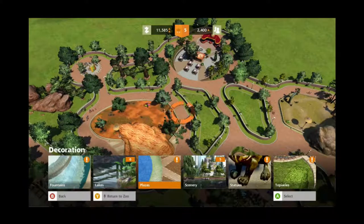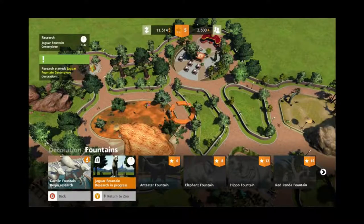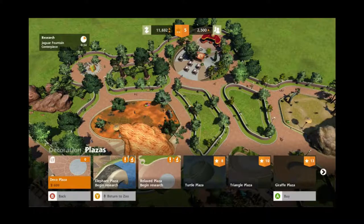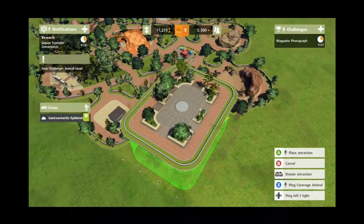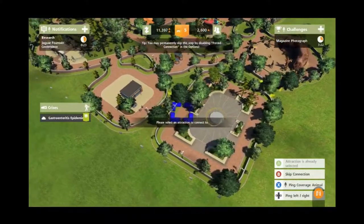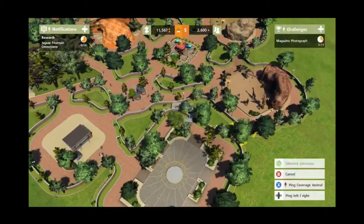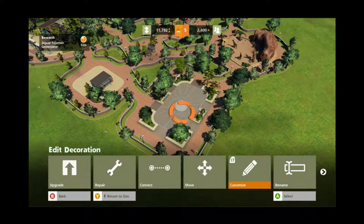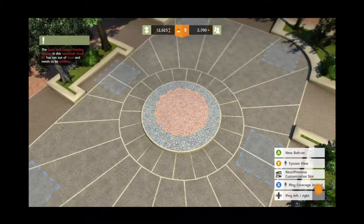I kind of want to have some fountains, so we're going to research this item — it'll take 44 seconds, so that will be in the next episode. We can't have lakes yet. Let's put a plaza in and put the plaza here. Okay, let's connect this again. Let's customize this plaza — customizing the slots. This is going to be the grass and leaves feeding station. Savannah small has run out.